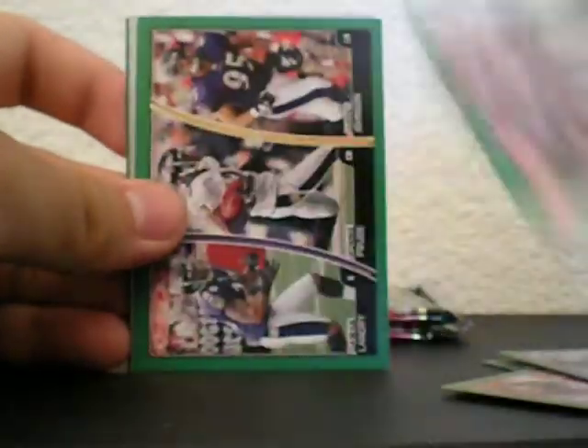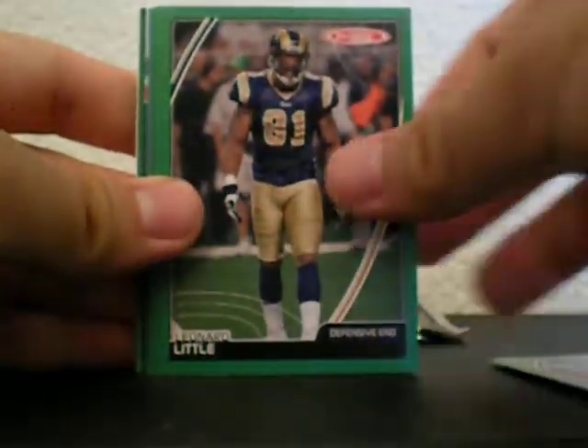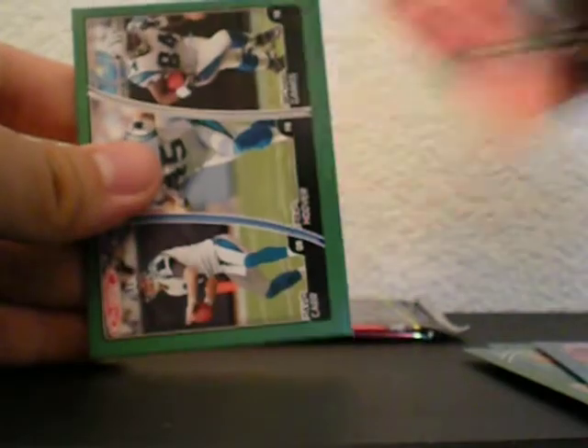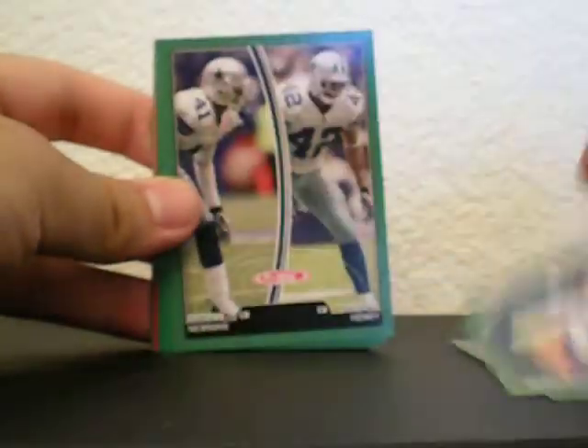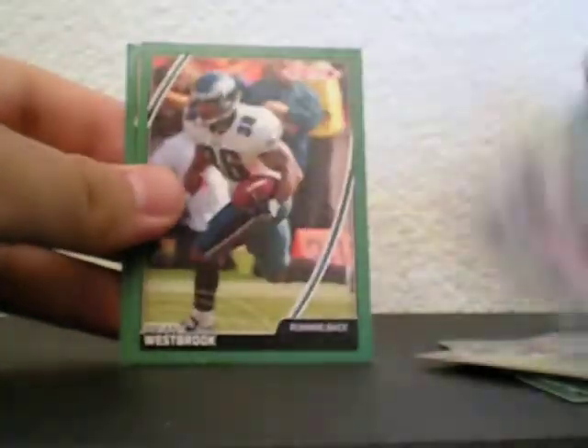Triple Panthers, triple Bucs — there's a lot of these triples. I guess I'm not gonna go slow anymore; I'm gonna go kind of fast. I'll just mention the noticeable players worth mentioning. Anquan Boldin, Vince Young, award winners insert. I don't think you get two rookies per pack — at least I'm not. Jangel Ho, who is now on the Raiders, red, Stuart Bradley, bronze — a lot of no-name guys.